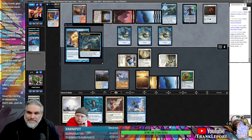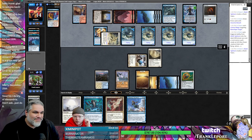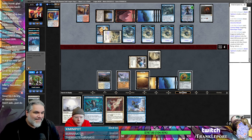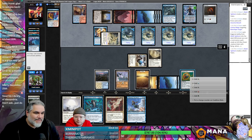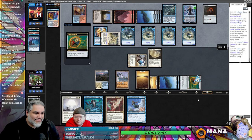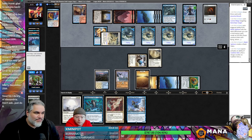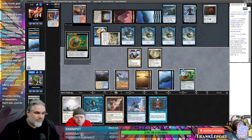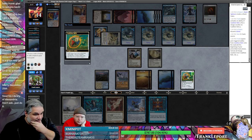Charge the Relic. Oh, looking close to time for a Wrath. Sure is — although you can Cathar Commando and kill dead. Yeah, but then they just get to keep their Shark Typhoon, which seems worse. We could also Wrath and then get back Baneslayer too. One, two, three, four, five, six, seven, eight — dang it, we're like short on every.